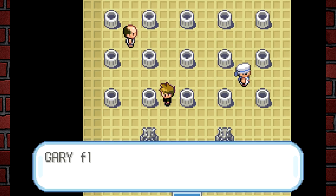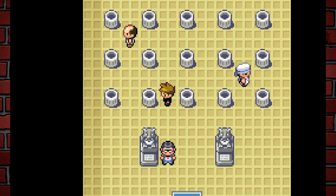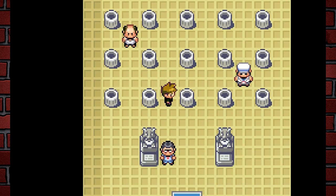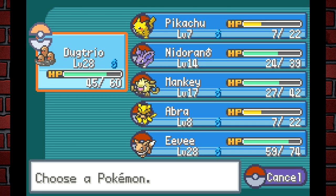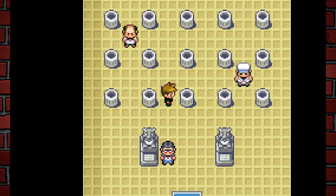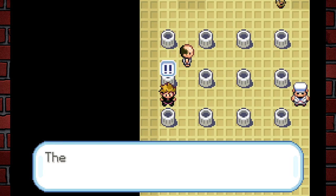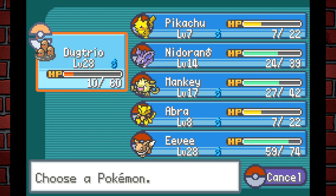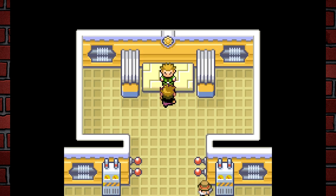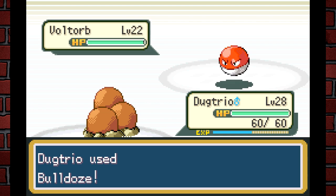The guy changed the Surge puzzle — I need to find and flip the switch. Oh wait — "The live wire shocked Gary's party!" So I had a fully healed team and now everyone's messed up. That is so rude. But for the puzzle, you just have to find four switches and they were all in the same position, so it wasn't that hard. I didn't even add Dugtrio to defeat Surge — I accidentally started training Diglett and just kept him.